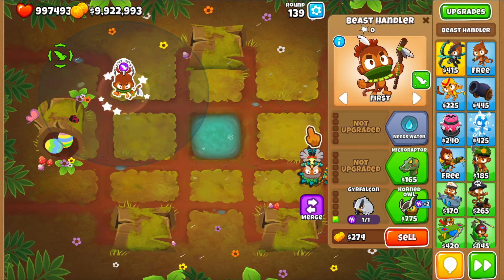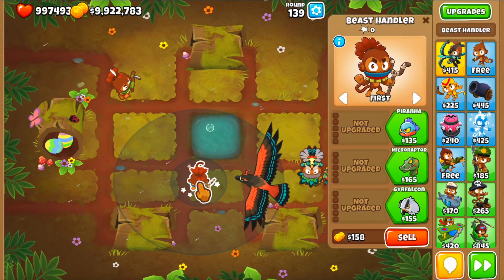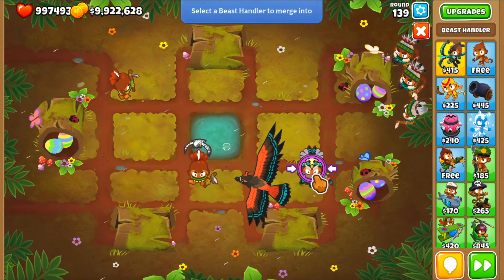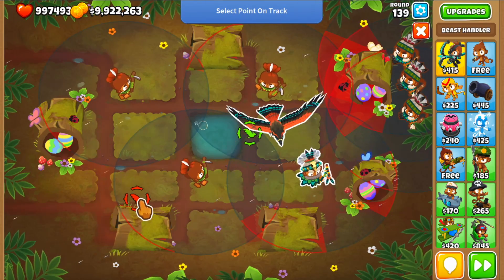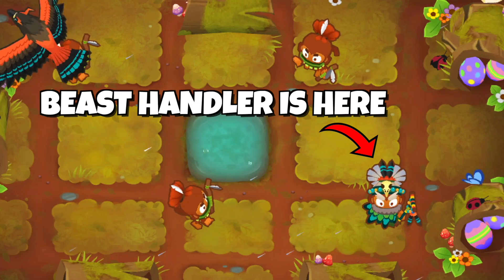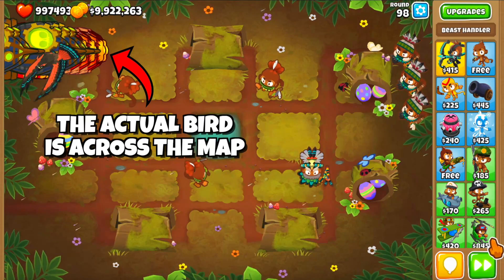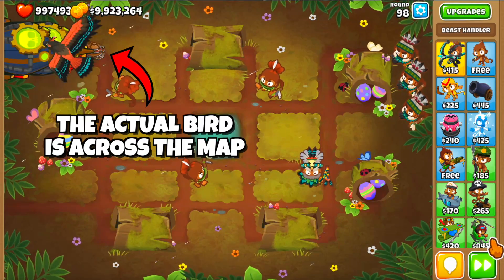There's a cool trick, which is giving your birds global range. So whenever you merge them, the birds can now see bloons which are inside the range of other merged beast handlers, and this goes for their target indicators as well — you can move them into the range of other beast handlers. So if you get a few of them, you can easily provide full map coverage for your tier 4 and tier 5 air beasts and make them even more useful.